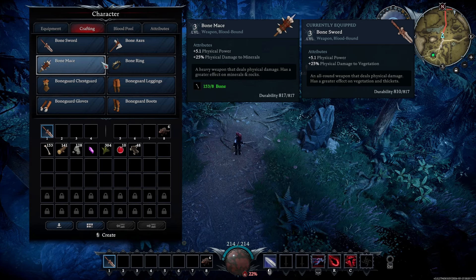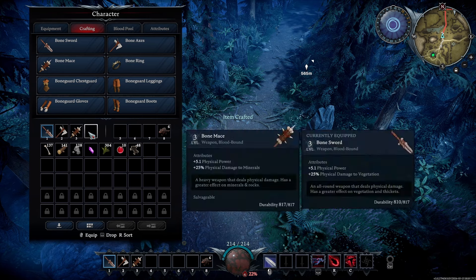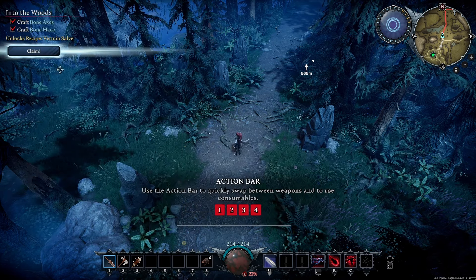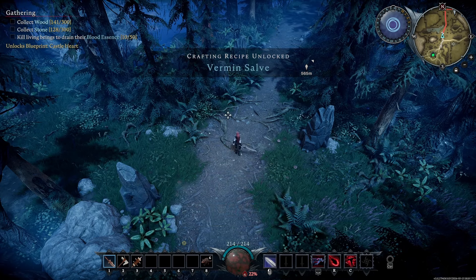Got plenty of bone, we've been collecting bone. Make both those — they automatically load. Hit Claim. Two and three, back to one.